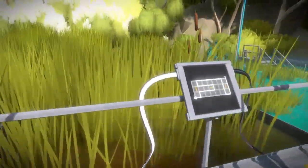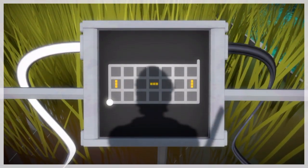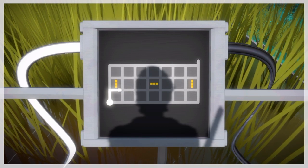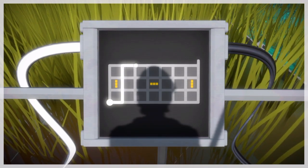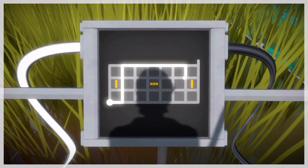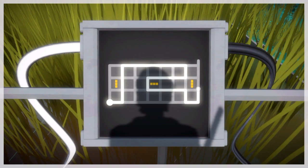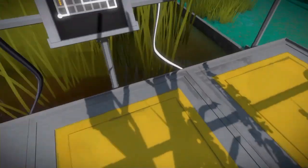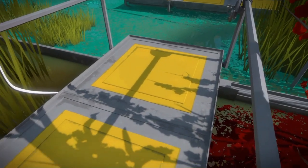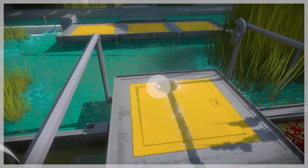Next, we're going down into the swamp area. We'll get to this little moveable bridge here, and we're going to want to move it to the right. Once we do this, you're going to see those two half circles meet up.